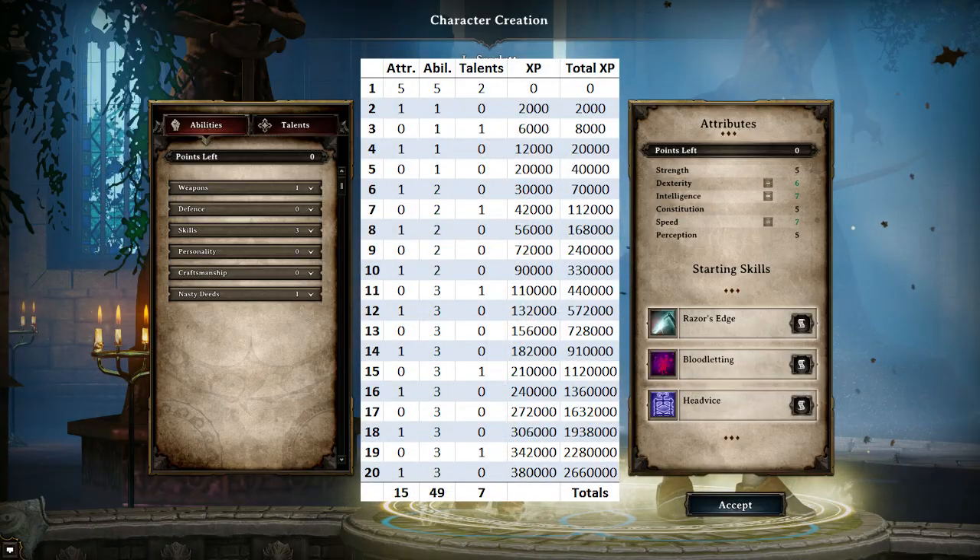Right now there is only enough experience to get you to level 20 — there's no DLC or expansions out yet, so you can only get to level 20 in its current iteration. At level 20 you're going to have 15 total extra attribute points, 49 ability points, and 7 talent points. Now there is a talent called Lone Wolf that grants you an additional 19 ability points over those 20 levels. However, I don't necessarily recommend that for a great character unless you're trying to make the game harder on yourself.